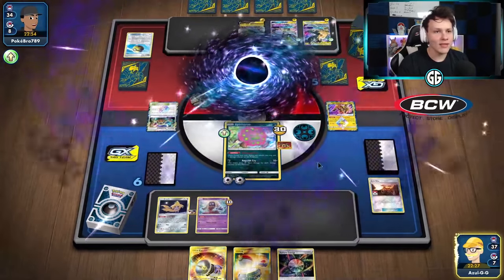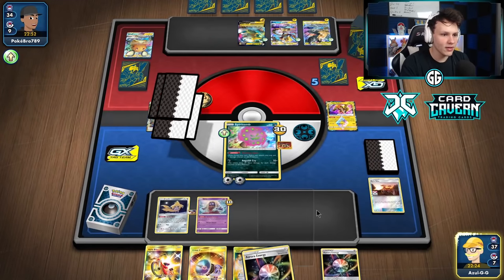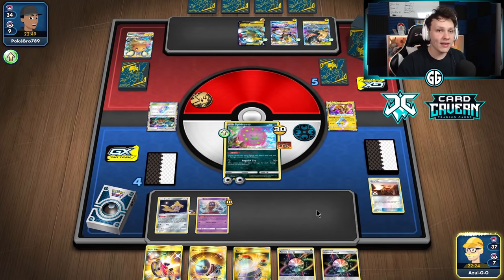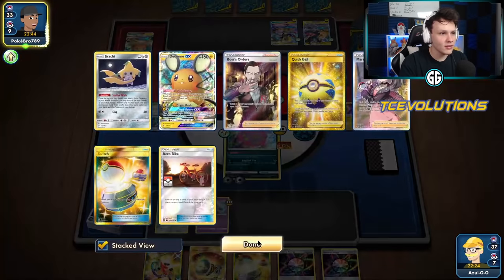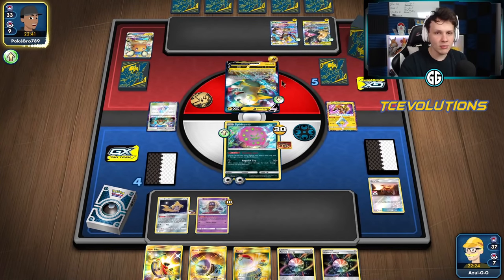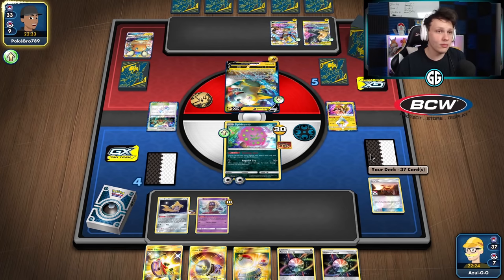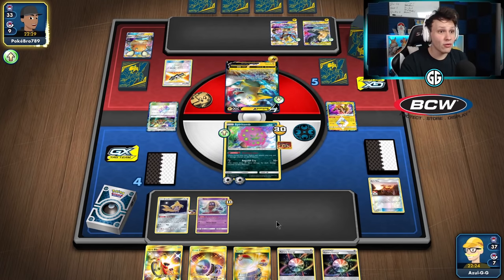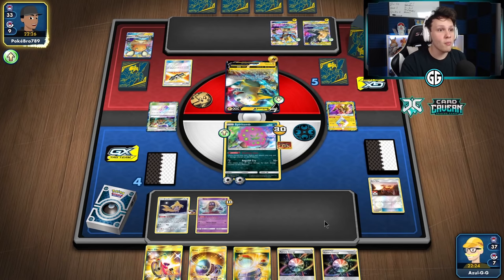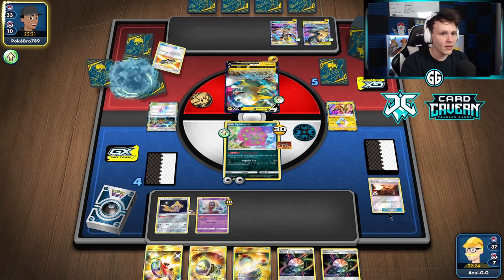Anguish Cry — knock out the Dedenne, get two prize cards. Sledgehammer is active next turn. We still want Spirit Tombs in play because right now we're heavily lacking them. Sledgehammer should easily get a knockout as long as he's in the deck — I'm pretty sure he is. If Sledgehammer's not there we'd be in trouble, because we've built up spite but have no backup attackers right now — Sledgehammer is our go-to guy.